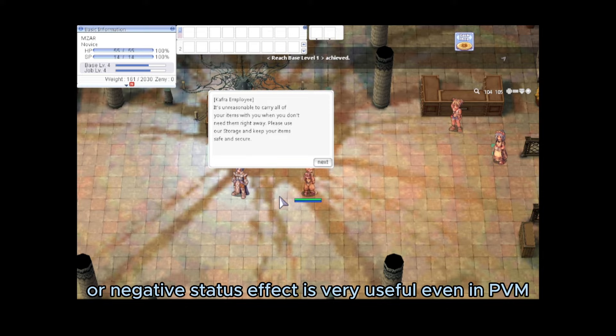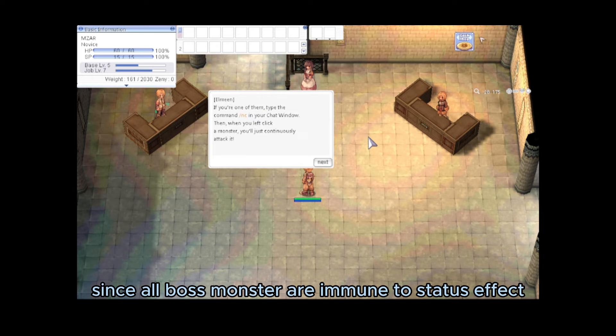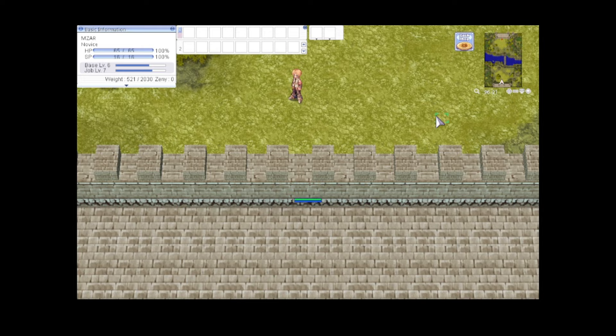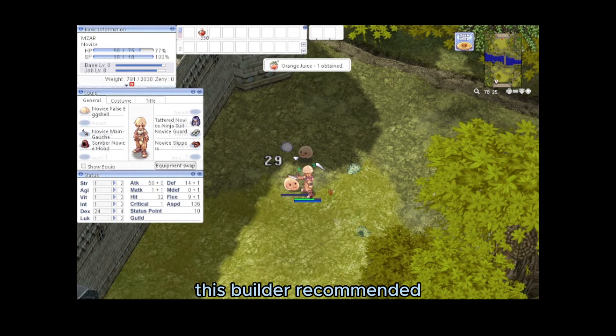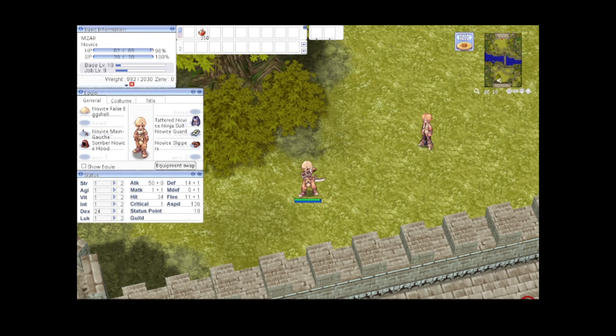This status bow, or negative status effect, is very useful even in PVM. Not recommended for MVP since all boss monsters are immune to status effects. For this build, you might need multiple status effect arrows as well, since we can only equip a max of 4 cards in the bow. This guide is completely free to play, but certain items are really hard to get — though possible. This build is recommended for those who enjoy making their opponents suffer before they meet their ancestors.